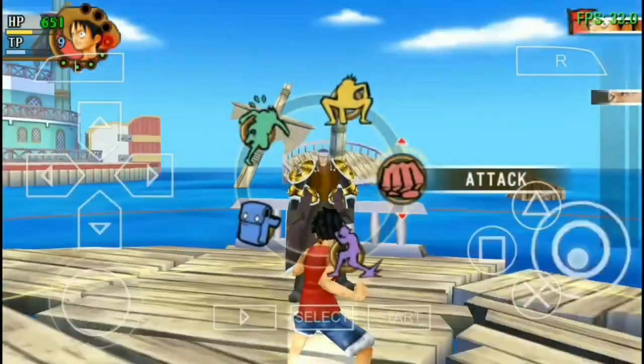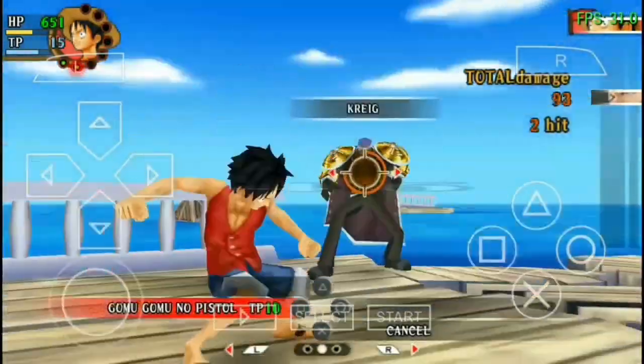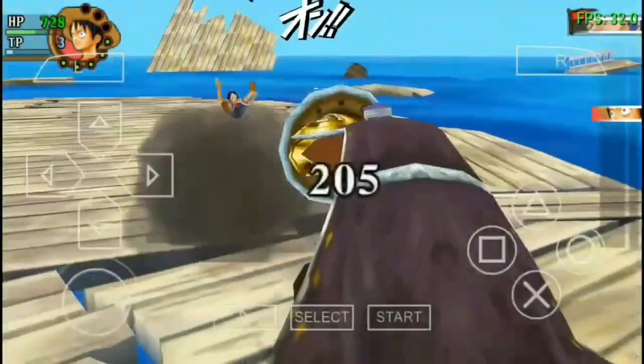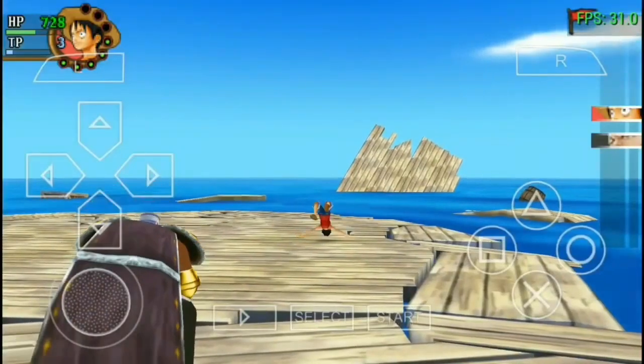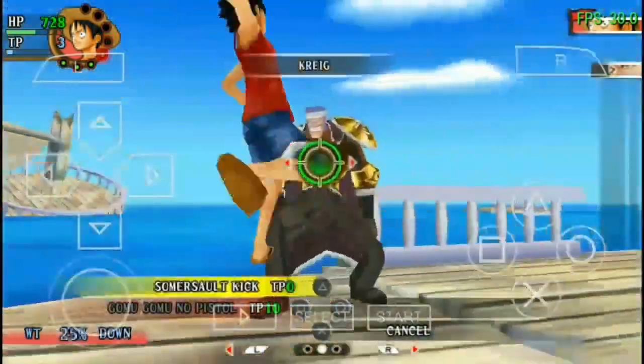The player commands the protagonist Luffy and other characters in his crew. The characters level up and the player can strengthen attacks by obtaining points. All characters and enemies are from the One Piece series and play the same roles as seen in the source material. Cutscenes are told in a manga style.